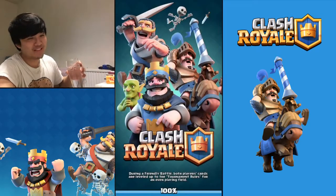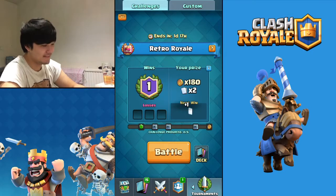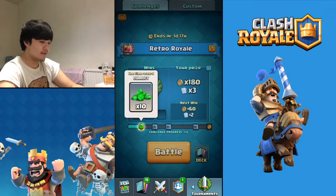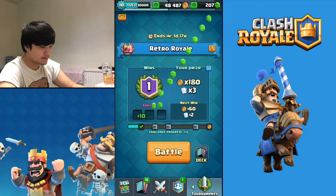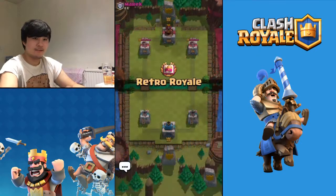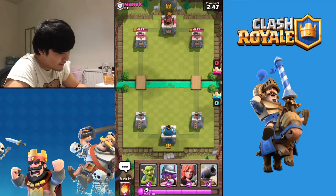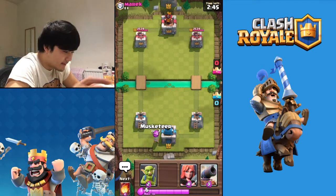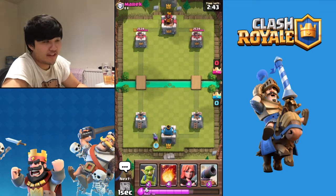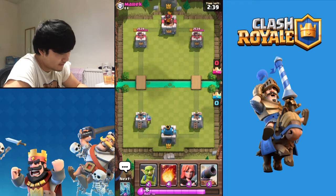Let's go - second game! Oh, it adds to our Crown Chest, interesting. We can collect it - okay, we collected it! Right, let's continue this epic journey. Thank you for hanging out with me today. So we're gonna start with a Musketeer at the back.